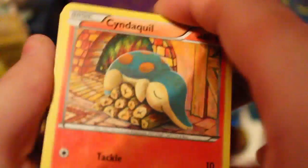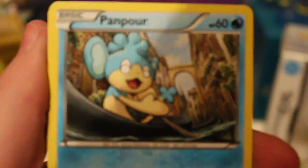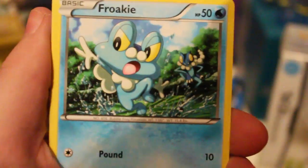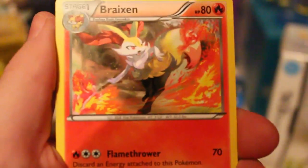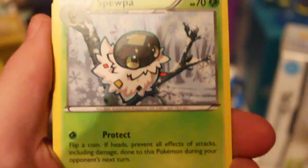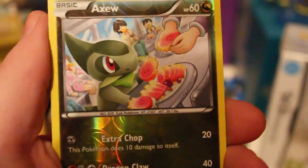Let's see what we get from this pack. We've got a Cyndaquil, a Mantyke, a Froakie, a Bronzor, a Chespin, a Rainbow Energy - that's nice - a Brixen, a Swoopa again. We've got a Reverse Axew. And the rare is a Marowak.